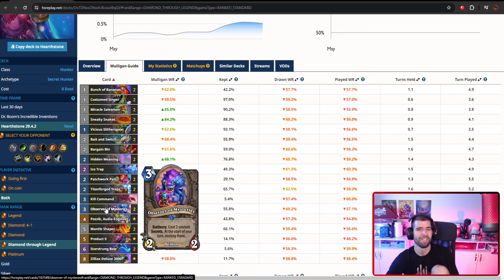You can also get Rat Trap, which summons you a 6/6. This is a cool little extra secret generator for Product 9 and it's basically a lot of negative tempo for the opponent again. You're also losing a little tempo playing a four-mana 2/2, but getting yourself a couple of random secrets forces the opponent to not really do much on their turn in order to avoid triggering some of those random secrets, because in some cases it can be really bad for them.